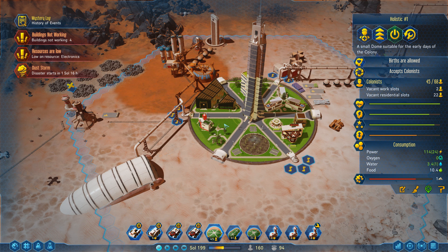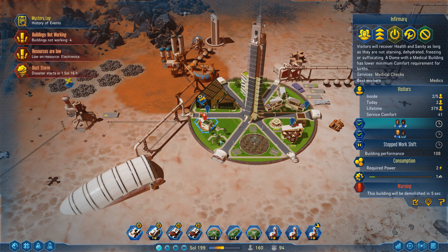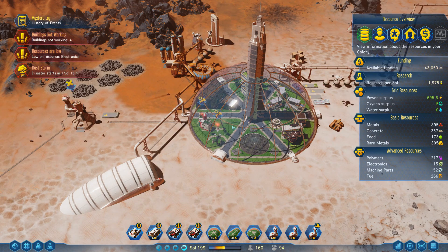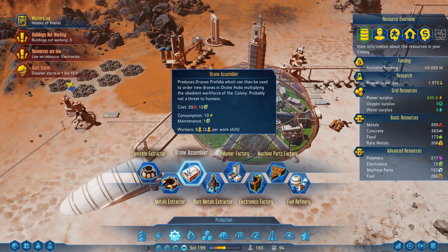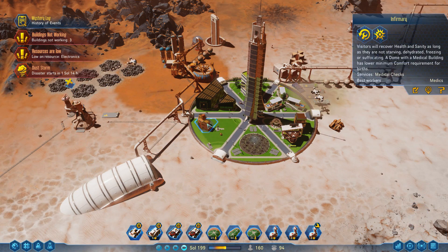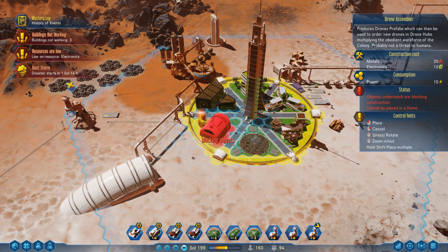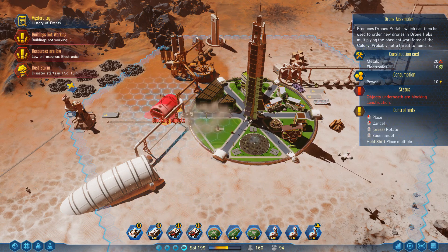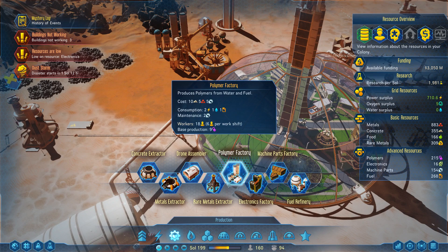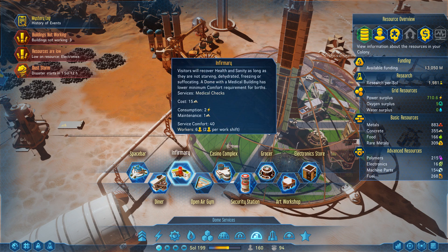We're going to manufacture drones over here. If I can get rid of the infirmary — so instead of a hospital, I give you guys a drone factory. Enjoy. Oh wait, it's built outside. Oops. That's okay, these things happen.